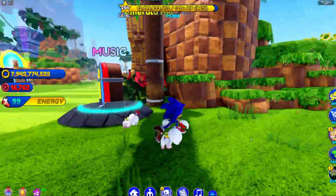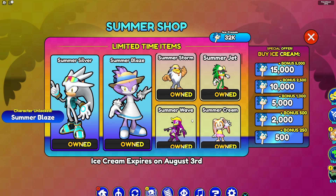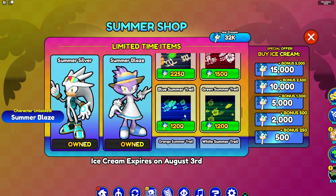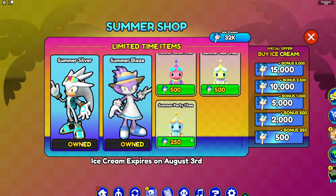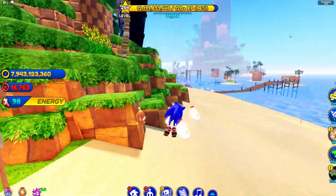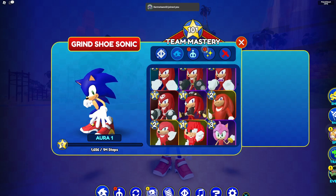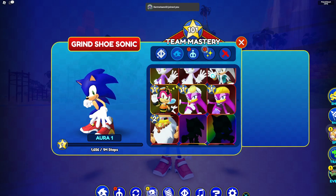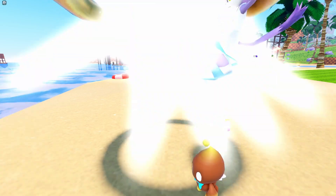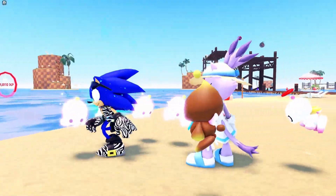Back to green hill zone — the surprise is that I have enough for summer blaze, so I'm buying her right now. Since we're getting every single summer skin, I'm also going to buy every single chao and trail — hopefully they become rare. Done! Here is summer blaze; I do really enjoy this skin, maybe a seven or eight out of ten, though she still kind of looks like a messy fan.